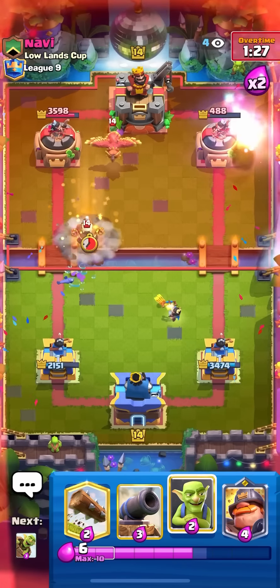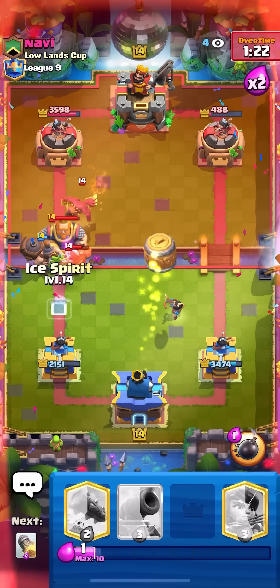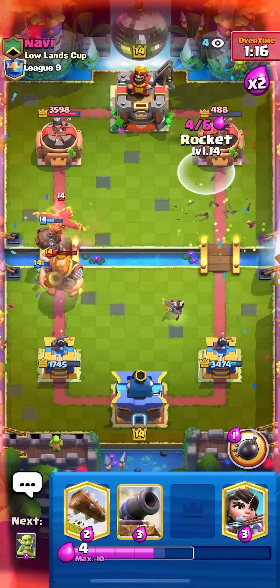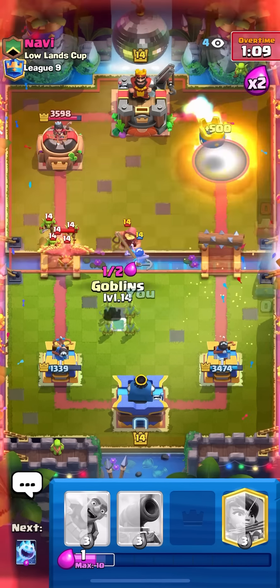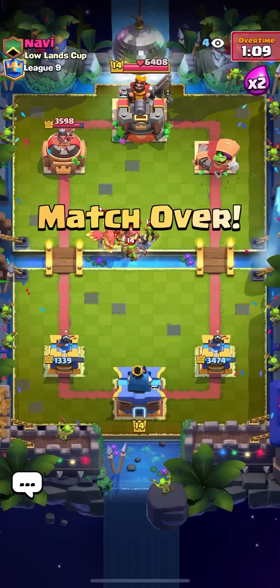He'll probably go for one more RG push but I'm gonna defend easily. Going for goblins with mighty miner at the bridge, barrel to pressure while defending, ice spirit on the RG. I'm gonna let the monk push it back — I just need to rocket the tower as quick as possible. RG obviously not going to take my tower so there's no point logging it, just puts my rocket slower. Nice win — really hard matchup but I managed to beat it pretty easily.